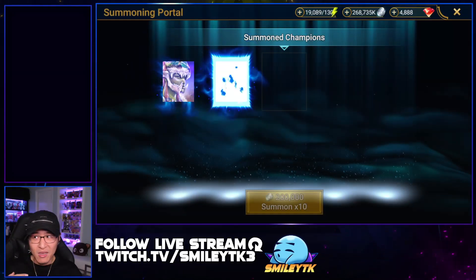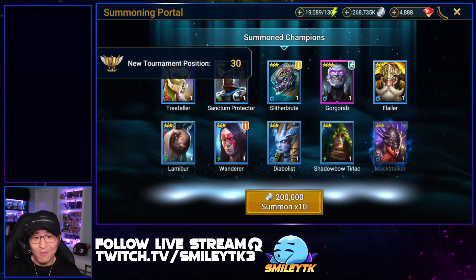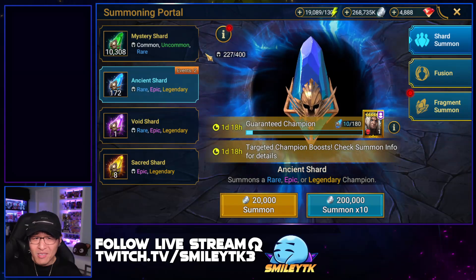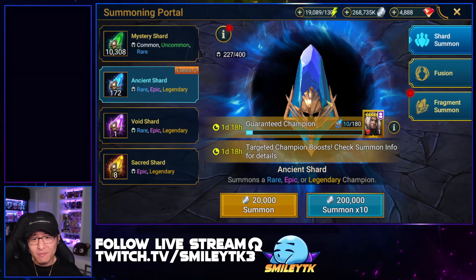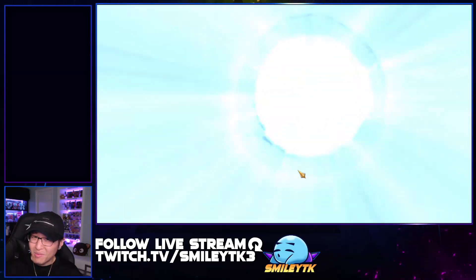If you're curious about how summoning event chances work: on 2x summons events you have twice the chance of summoning legendaries and epic champions. But on 10x events, the base rates are the same as regular — the reason it's called a 10x event is that once you hit legendary or epic rarity, you then have a 10x chance of getting one of the selected featured champions. Think of it as nine extra copies added to the pool once you hit that rarity. It's still really low, but I'm still hoping for a Harama along the way.